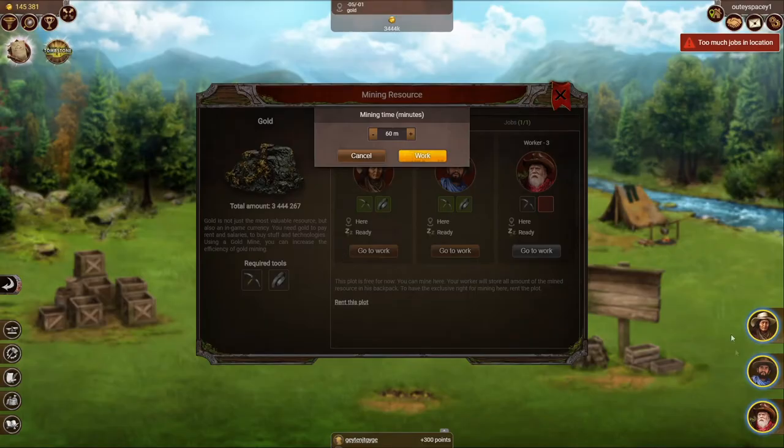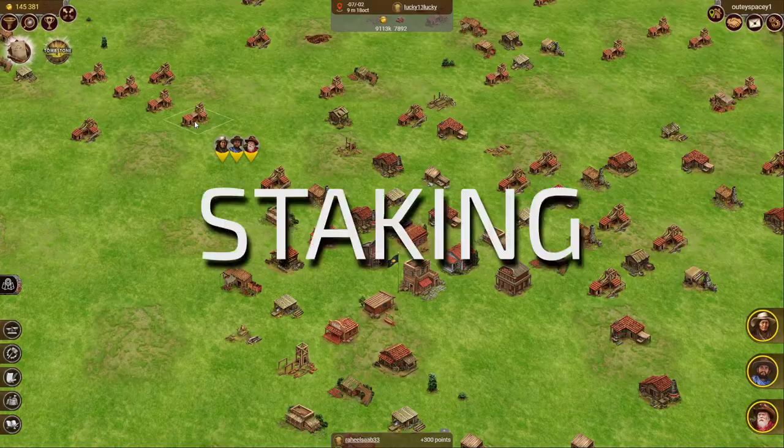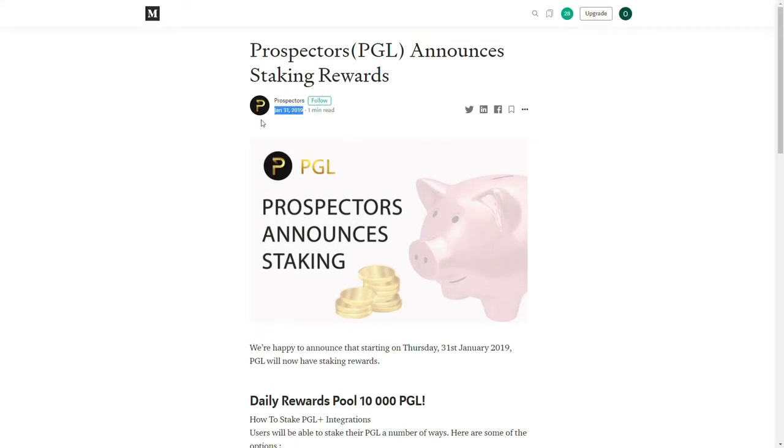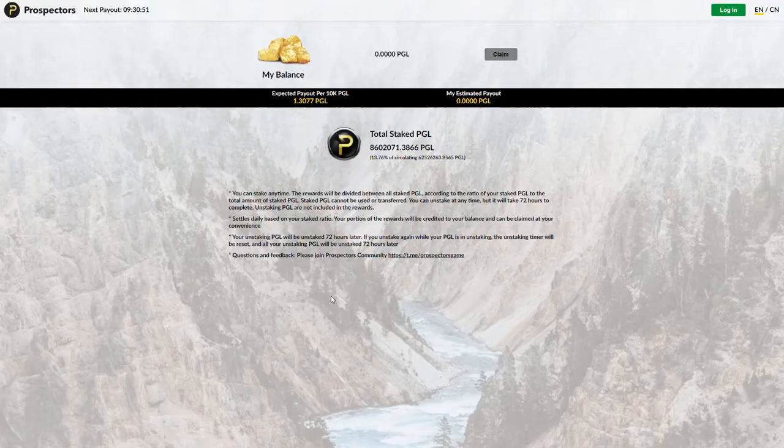Next is the rather slow but super low-maintenance source of PGL: staking. Prospectors has successfully run its rewards pool for about two years now. Every day, you get a share from the PGL rewards pool proportional to your contribution. When we were recording this video, the rate was around 1.3 PGL for every 10,000 PGL you lock in the pool — that's about 5% yearly interest, which is really not that bad.